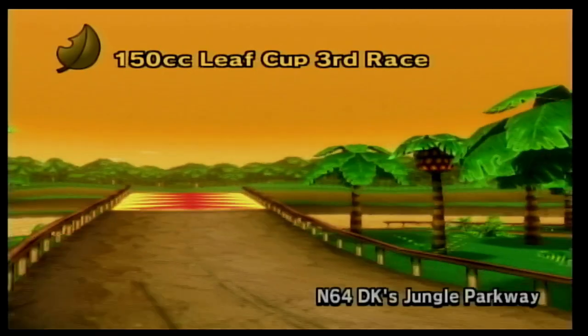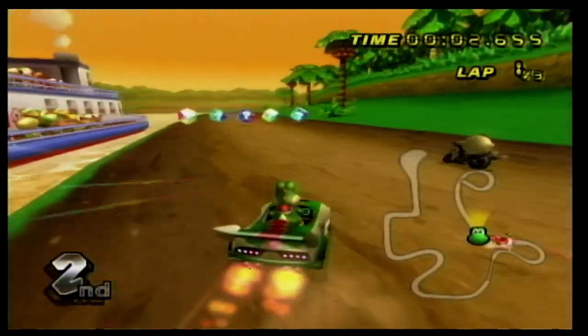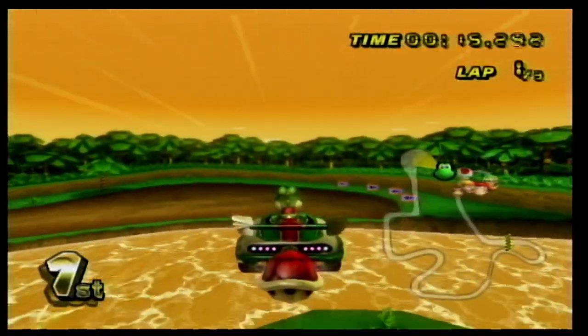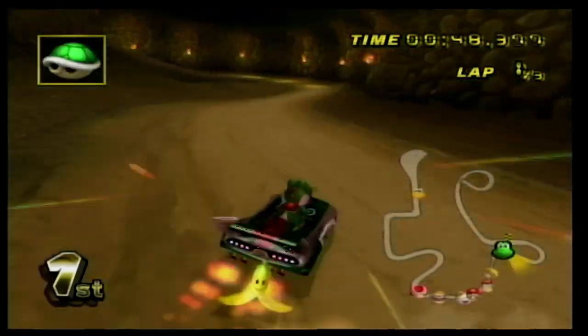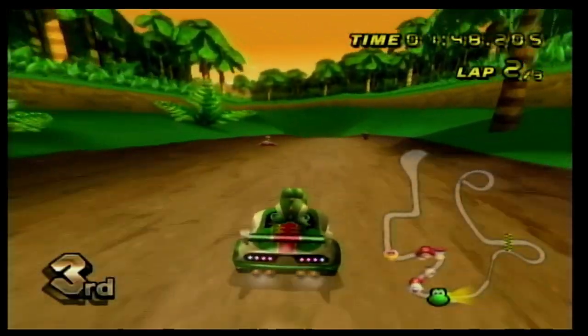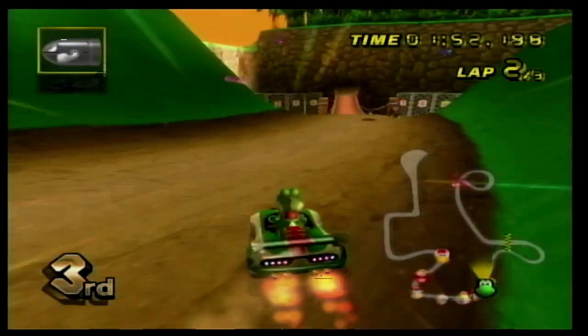Number 13 is DK Jungle Parkway. This is a track that was based off Donkey Kong 64, and I've never played that game, but I assume Nintendo did a good job of making the track look like it. In this course, you go off a giant ramp, go through the jungle, and into a cave. My only complaint about this course is that coconuts don't hit you if you go off-bounds. The original track on Mario Kart 64 had that, but for some reason they removed it on Wii.